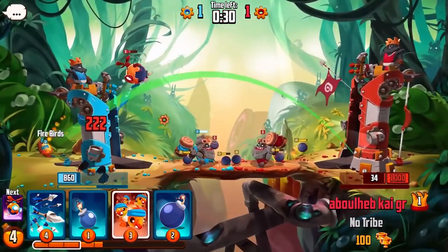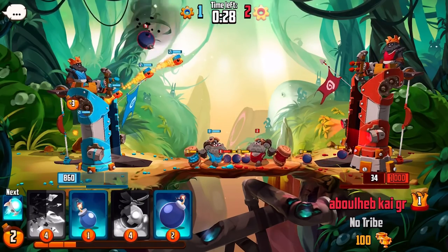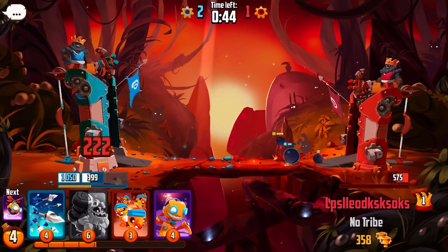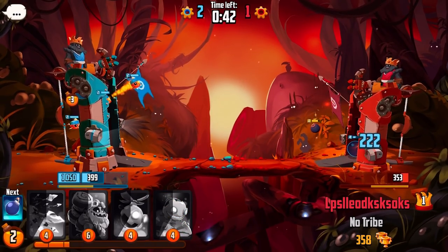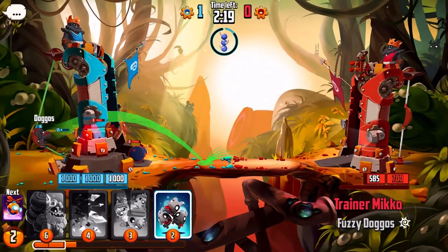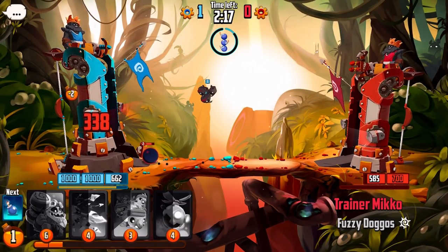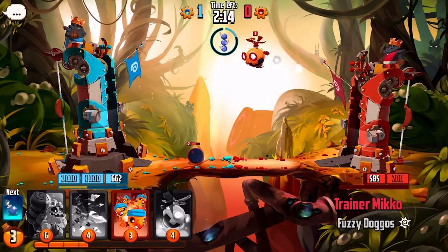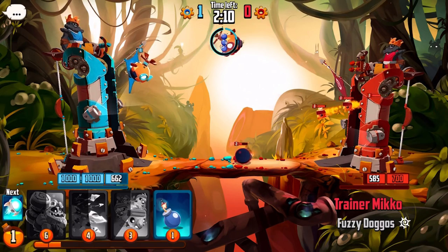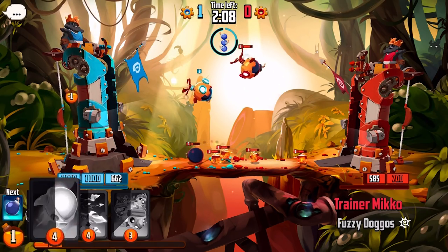Some units fly, others stomp along the ground, and you've got defensive weapons that can take down one or the other. Because of the physics of the game, there's a lot of last-minute upsets and exciting random events. In the fifth game we played, we were on the verge of victory, with a flying bomb robot almost into the gaping maw of the enemy base. But a clever shot from our foe pinged the robot out of the tower and back to mine, thanks to a fortuitous bounce.